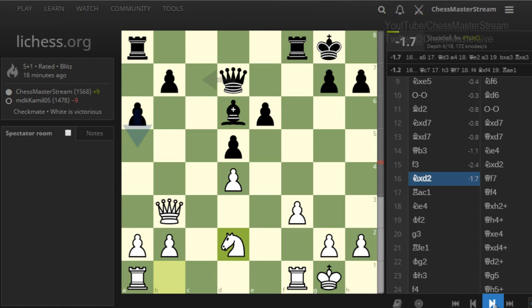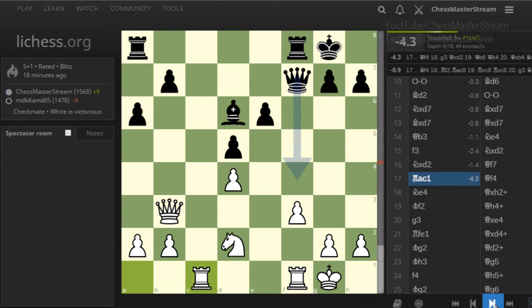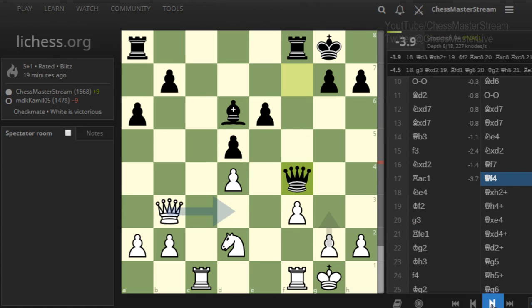Knight takes d2 and knight takes d2 back, then queen f7 — that wasn't the best either. Now basically every move I play is really bad. Rook to c1 — a casual move for me as a club-level player; putting the rook on an open file seems logical. But the computer is threatening some checks here. I can still run, it's not checkmate, but the advantage is minus 3.8.